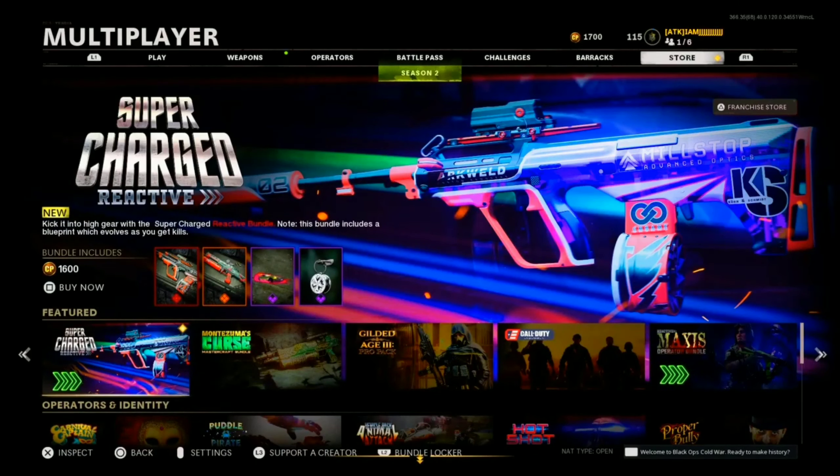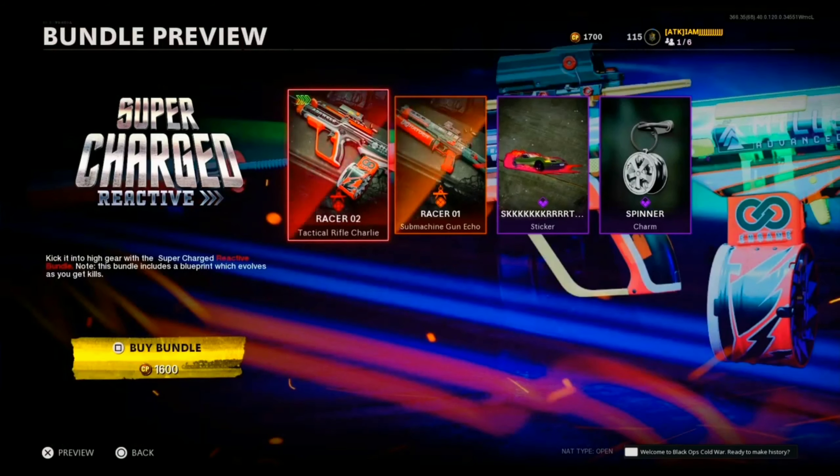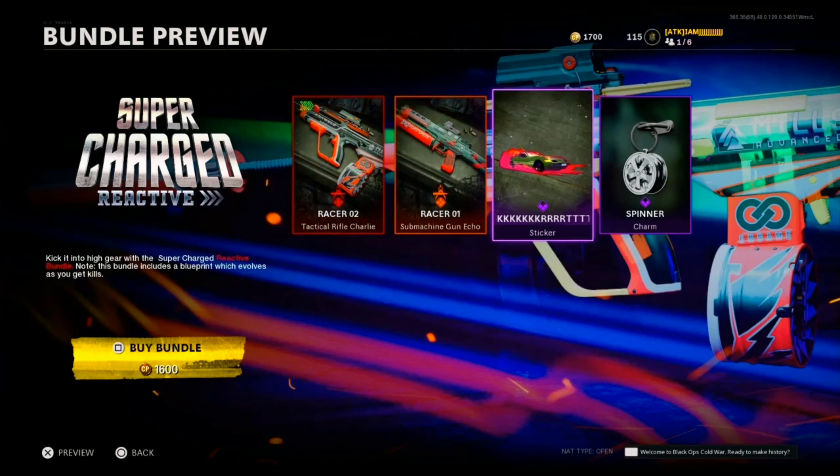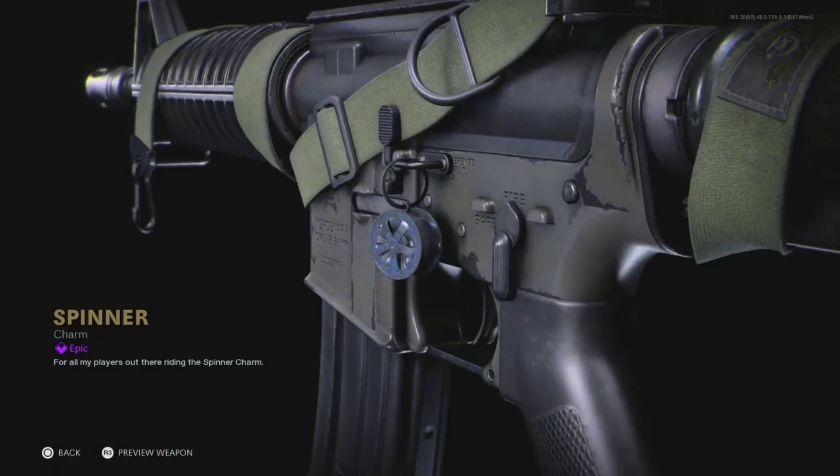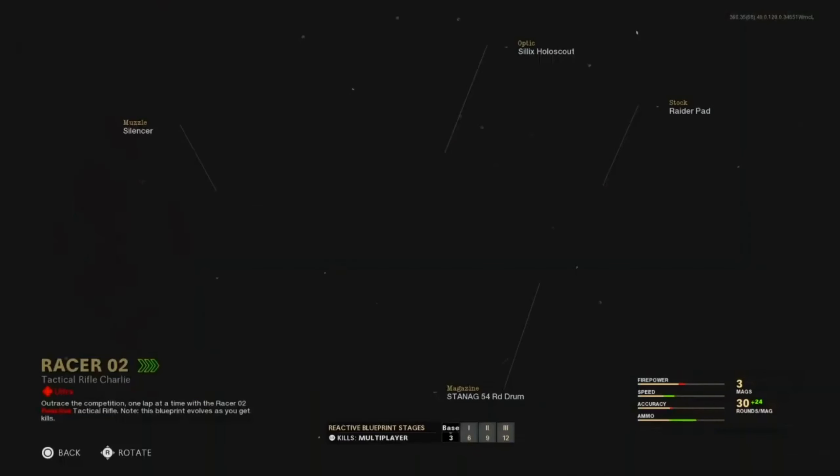Welcome back to a brand new Black Ops Cold War video. We got the brand new Supercharged Reactive Bundle — 1,600 COD Points. You get the Eraser 02 blueprint for the AUG, which is obviously reactive, the Eraser 01 for the Bullfrog, the skirt sticker, and the spinner charm — which doesn't move.